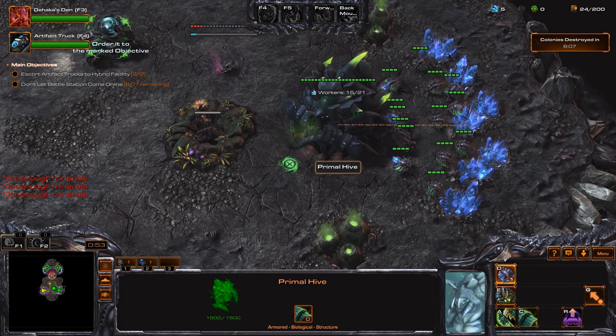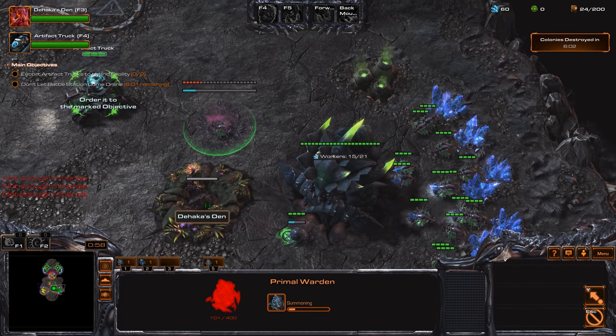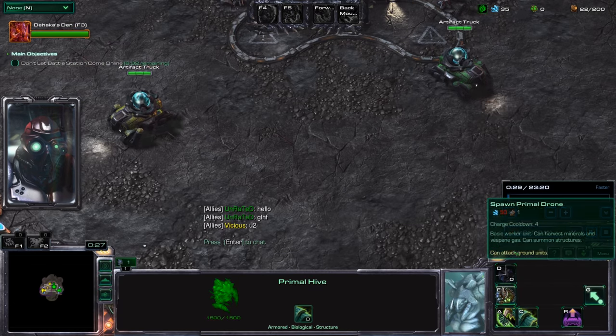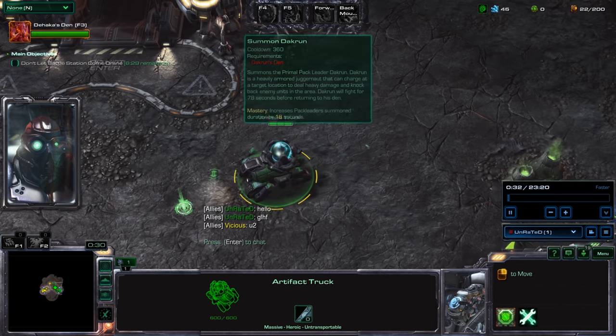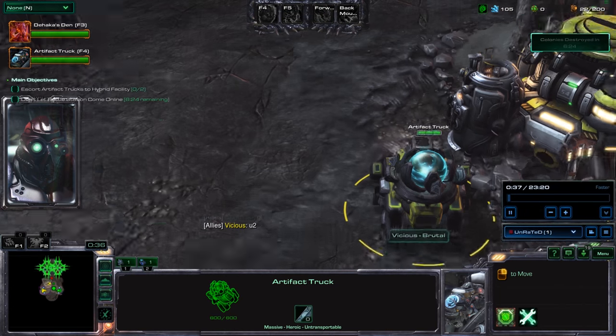Right from the start of the mission you are given the most important item in the entire mission, and that is called the Artifact Truck. Both you and your teammate are given an Artifact Truck from the start, so that means there are going to be two Artifact Trucks on the map at all times.